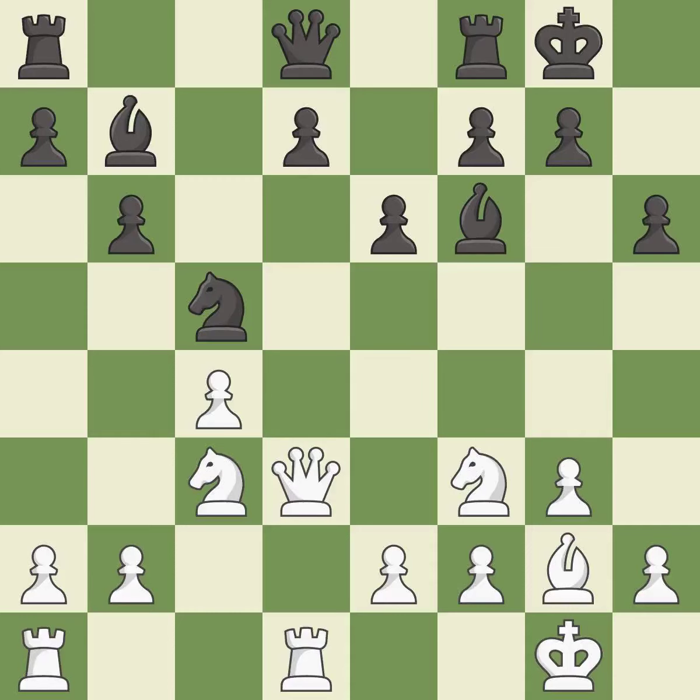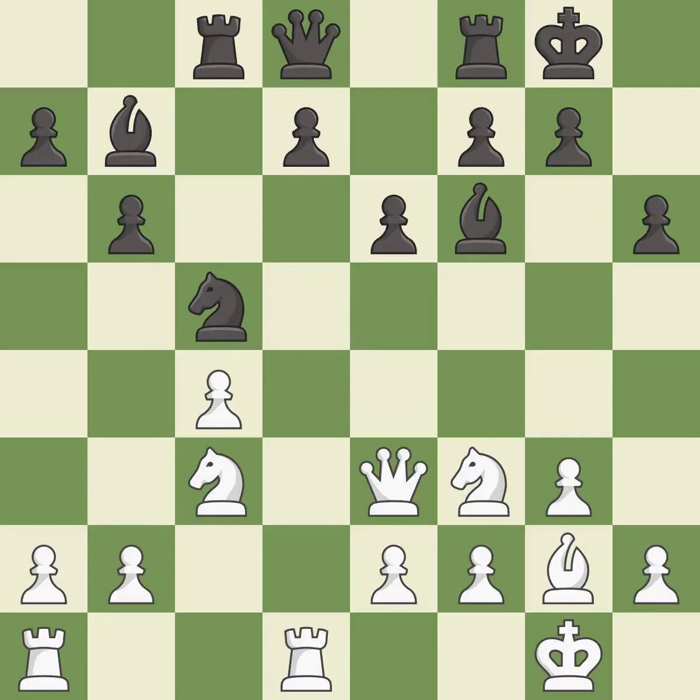This protects an under-defended pawn that is under attack. This moves the queen to safety — it is best. This activates a rook by developing it off of its starting square. This develops a rook off its starting square, getting it into the action. This connects the rooks, which helps them coordinate together in the future. It is excellent.